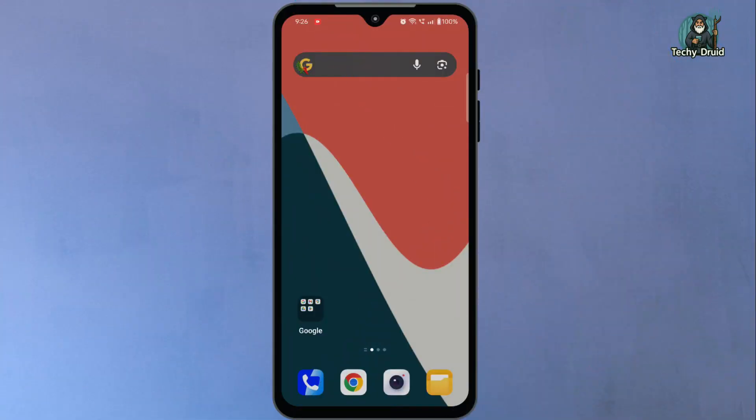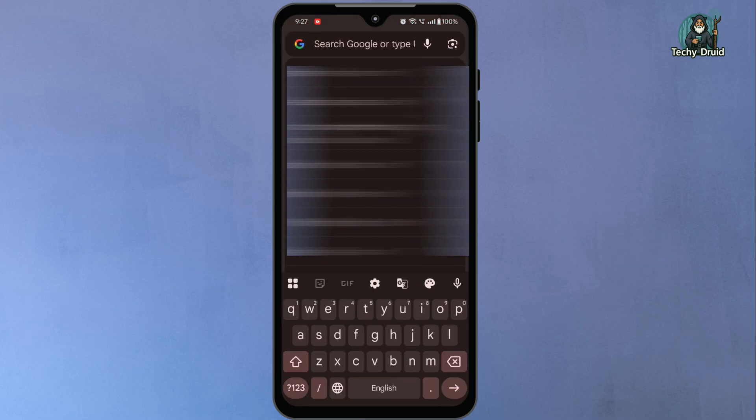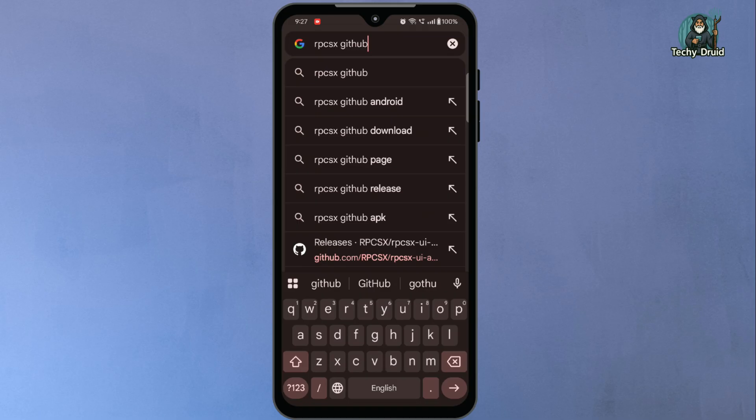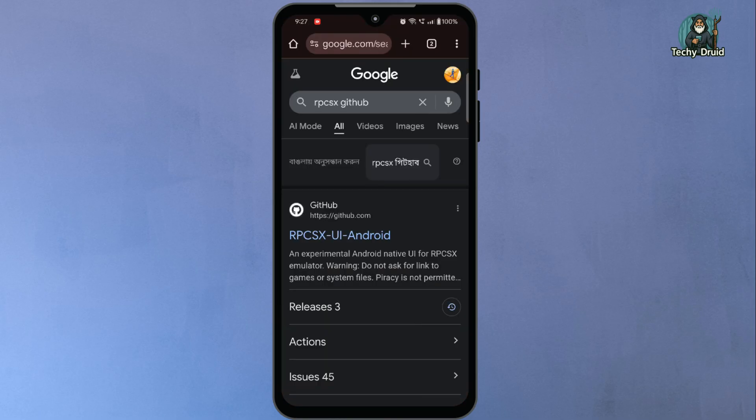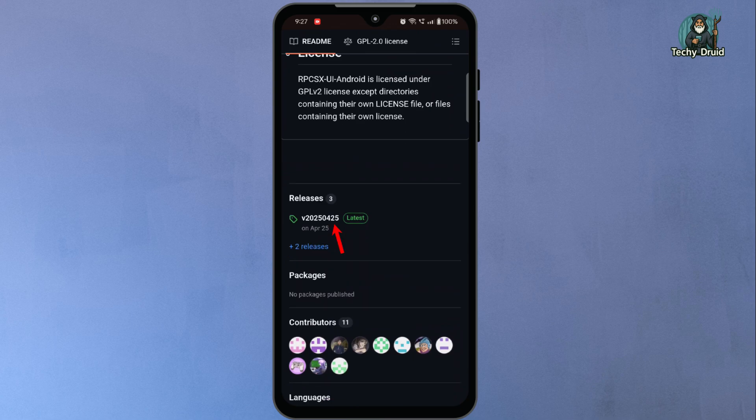Now, let's begin the setup. The first thing you need to do is install the RPCSX emulator on your Android phone. This app allows your phone to emulate PlayStation 3 hardware and run PS3 games directly. Open your browser and search for RPCSX GitHub. You'll find the official GitHub page of the emulator.